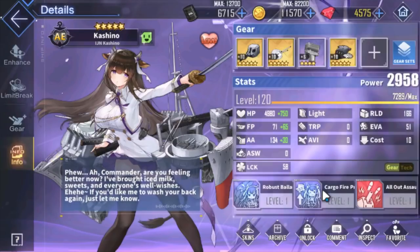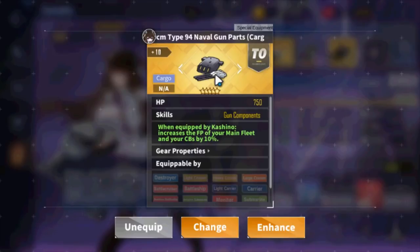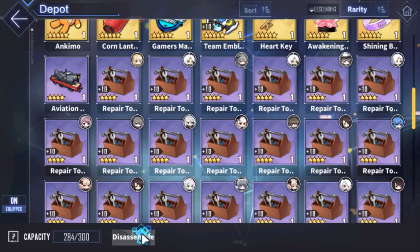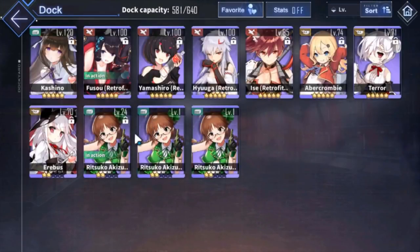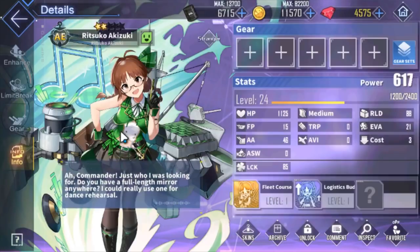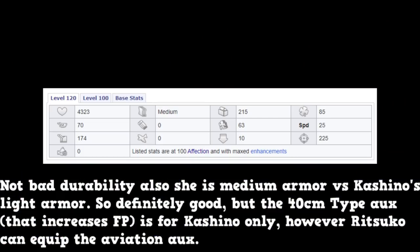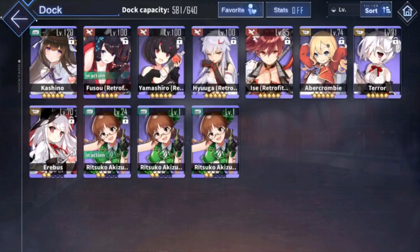Next we have Kashino. Kashino herself doesn't have significant combat skills, but it's what she can equip — special auxiliaries that increase your backline's firepower by 10% or aviation by 8%. There's also another cargo ship, Ritsuko, from a collab that works similarly. Kashino is very tanky and a great choice for burst content setups. If you don't have Kashino, Ritsuko is also a very good alternative.